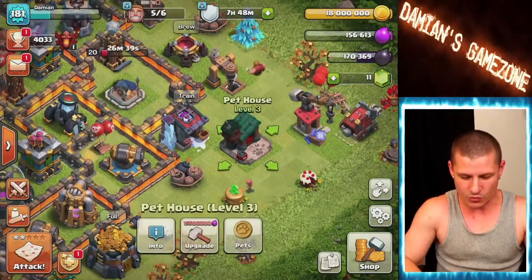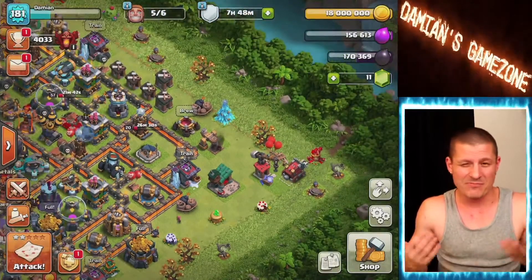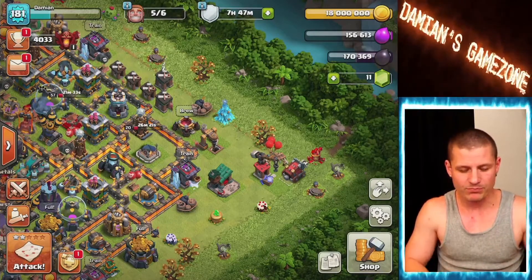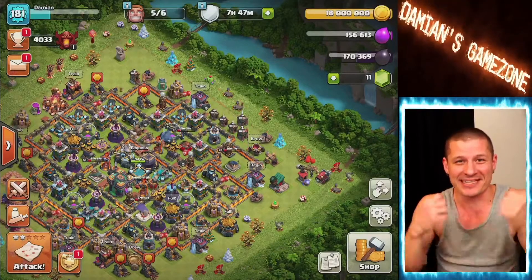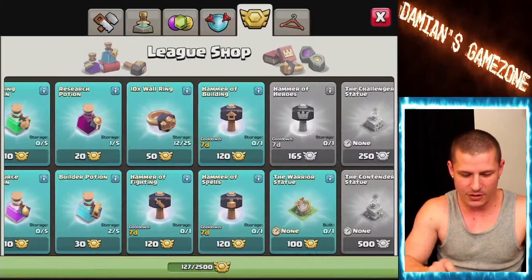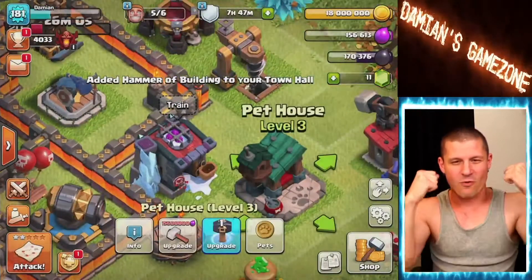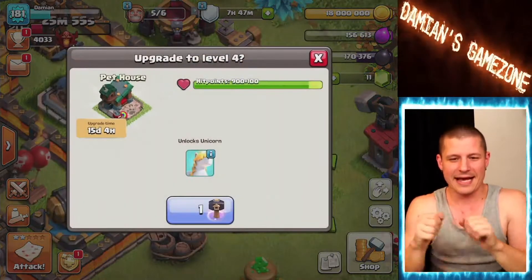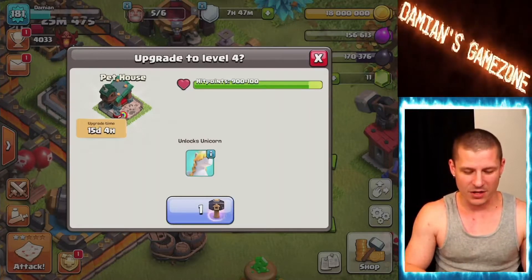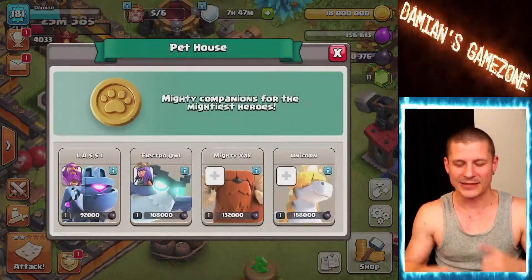Book of building — unlock the Mighty Yak! Mighty Yak muscle! Click — yay, we got it! Now last but not least, my favorite one — the unicorn. Not because its healing ability is that great, I actually think the Electro Owl and Lassie are the best, but I love the fact that it's a unicorn in Clash of Clans, that's so cool! I need to buy a hammer of building for 120 medallions — yes, take my medallions, give me that hammer to finish all the pets in one video!